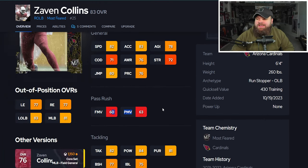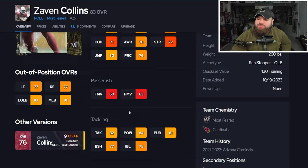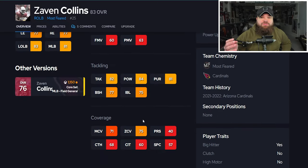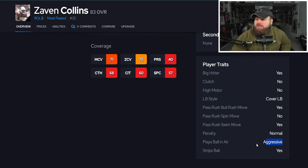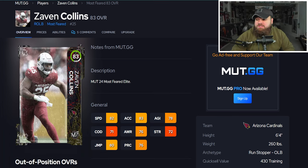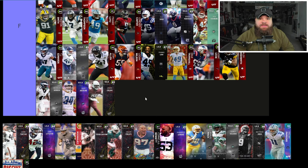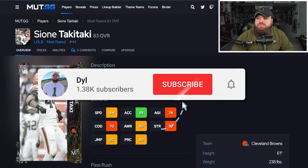Next is Zabien Collins with 82 speed and 83 acceleration. He's 6-foot-4, 260 pounds, offers nothing as a pass rusher, and has 75 zone and 71 man coverage. The speed isn't there for pass coverage. He doesn't have Lurk Artist either. He does have Play Ball Near Aggressive though, so down the road — say he gets a 90 or 95 overall — with that 6-foot-4 height I think he'll be really good. For now, F tier.